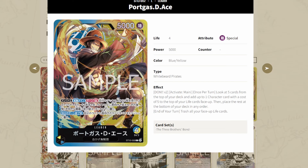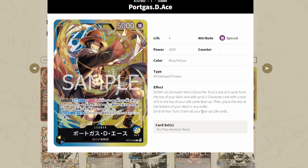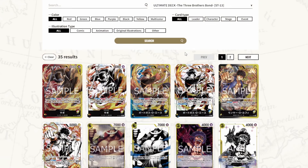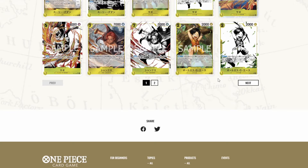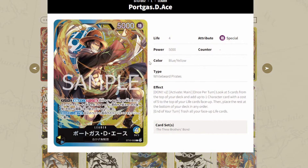What does Ace do? You attach two Dawns, activate main once per turn. Look at five cards from the top of your deck and add up to one character card with a cost of five to the top of your life cards face up. Then place the rest at the bottom of your deck in any order. At the end of the turn, trash all of your face-up life cards. Obviously this is to balance him out — if this wasn't here, he would be the most overpowered of the three.